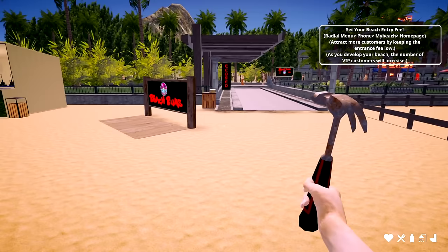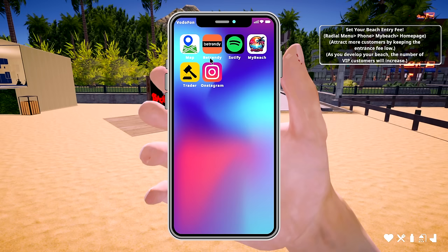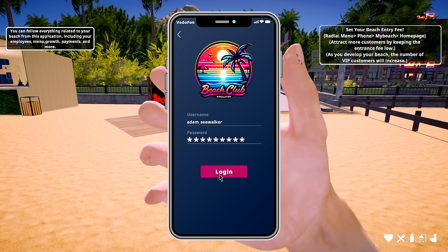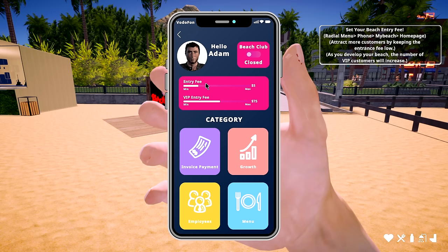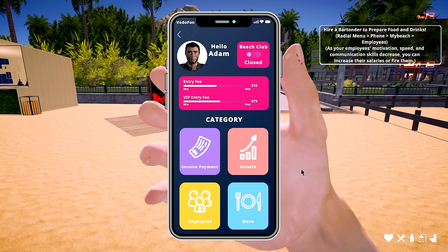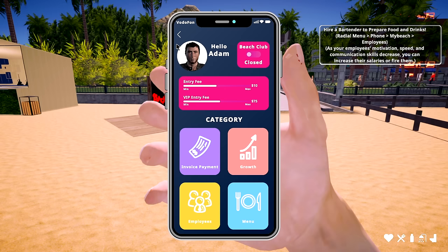Set your beach entry fee — radio menu, phone, my beach. The login is adam, password 1-2-3-4-5. Hello Adam, beach is open. Attract more customers by keeping the entrance fee low. I only have one thing so I can't do much. Entry fee — let's do ten dollars. Hire a bartender too. My beach, employees — let's look at that.